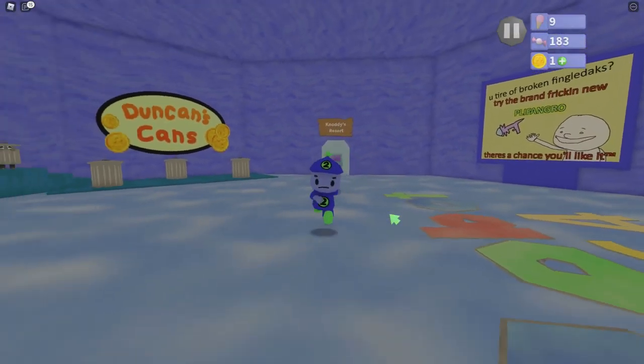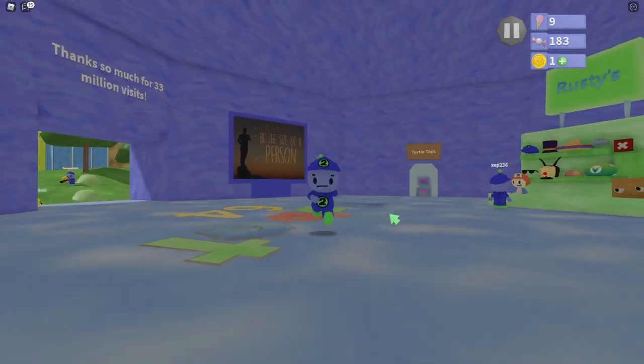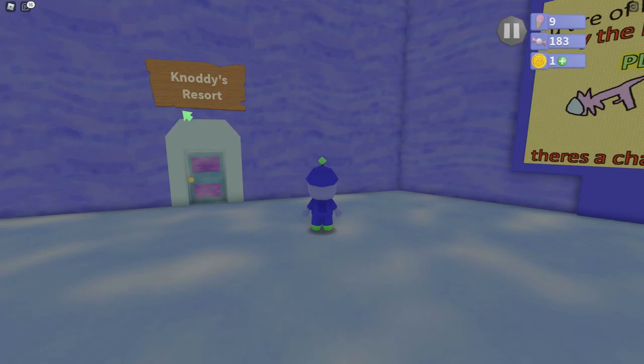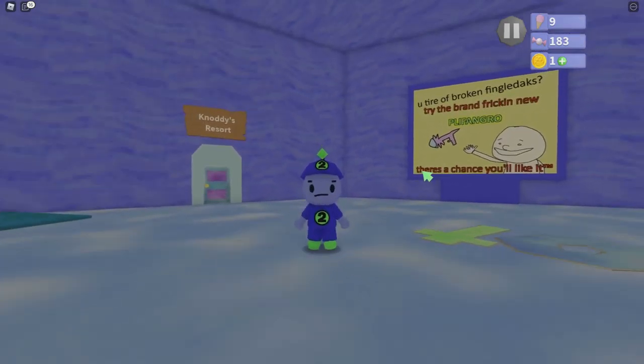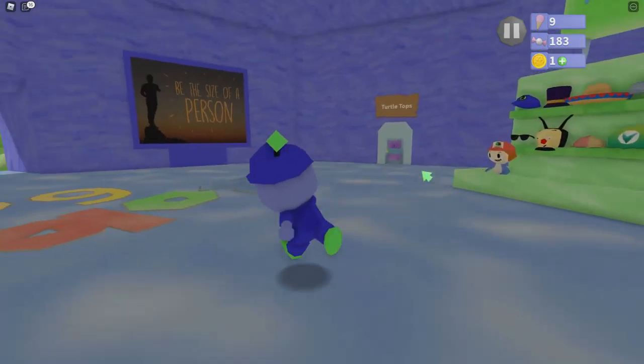Hello everyone, how's it going? My name is Prunage, and welcome back to our Robot 64 Let's Play series. Today we are doing part 3, and you may notice this sign over here that says Naughty's Resort. This is going to be the second world in the game, and is going to be the world that we are going to be going to in this video.